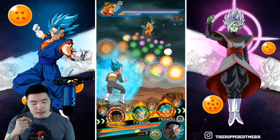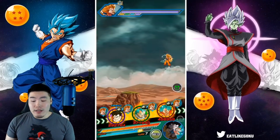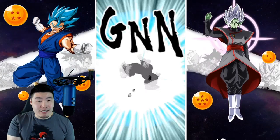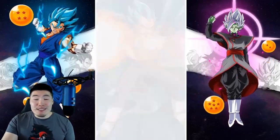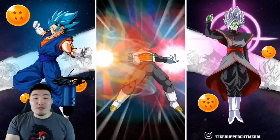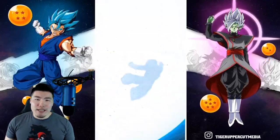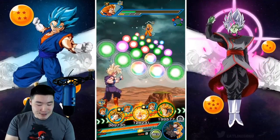Going back to what I was saying before — I feel like this Gohan is actually a lot more comparable to a unit like the LR Super Saiyan 2 Angel Vegeta. Because for Vegeta, he needs to have a Majin Buu Saga Goku on the team to get his full passive and activate his active skill. But you don't need it because he's still a very good unit without it — he's just even better with a Majin Buu Saga Goku. Same thing with this Gohan: if you have a Movie Heroes Goku on the team, great. But if you don't, not a huge deal — he's still going to be a monster.